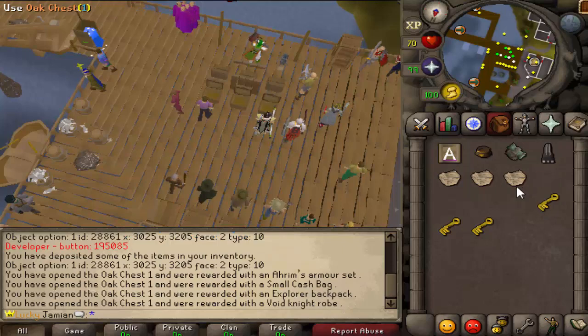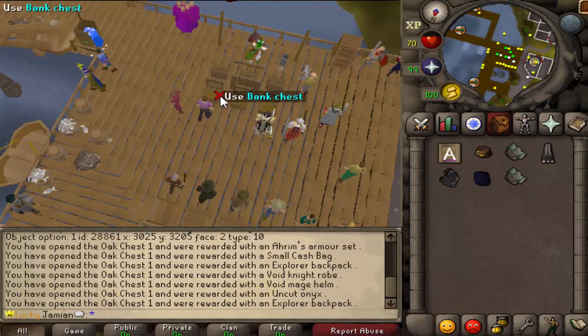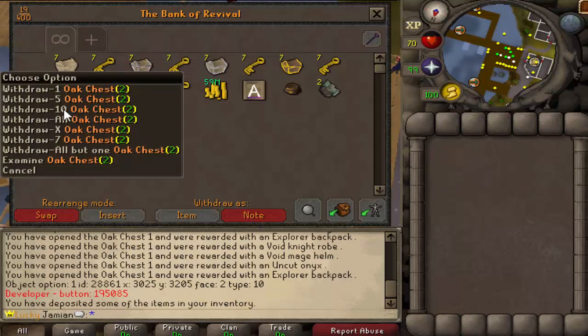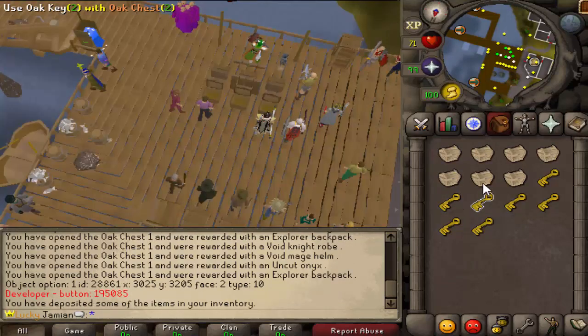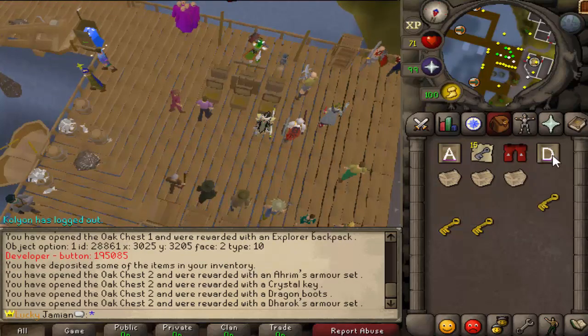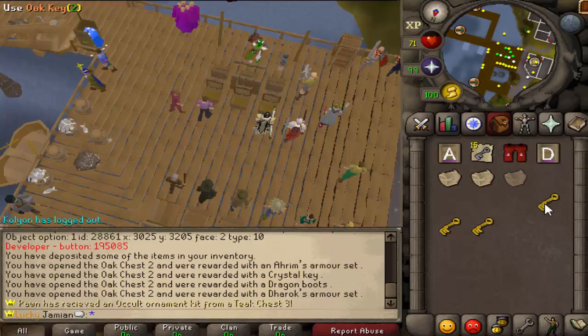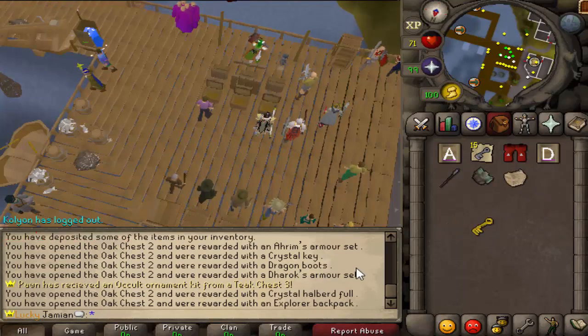I got a cashback for my small chest. I also got an uncut onyx. Are we doing what we did last time where we just make it? Yeah, that's nice - super broken as we've seen.